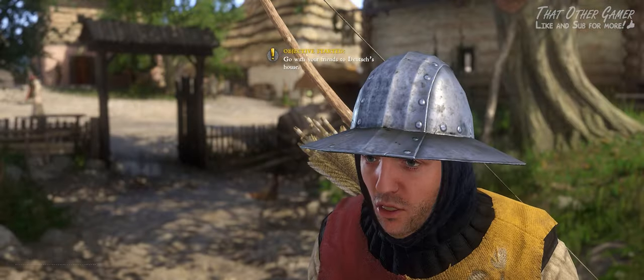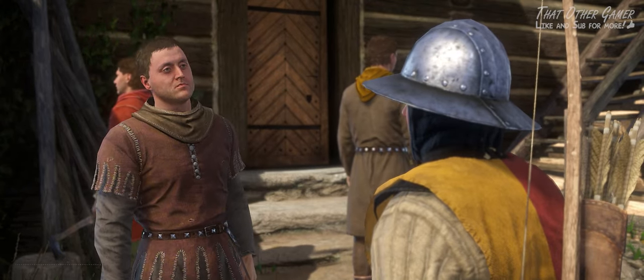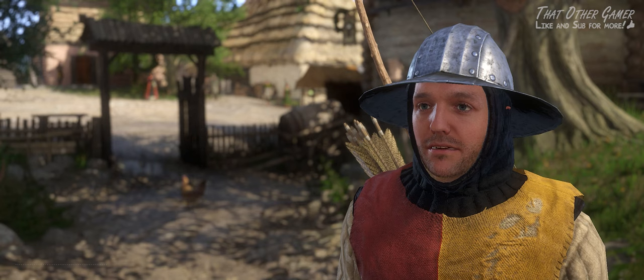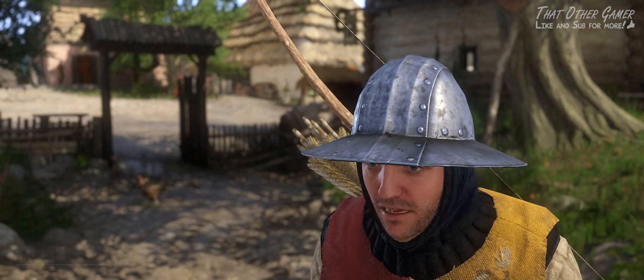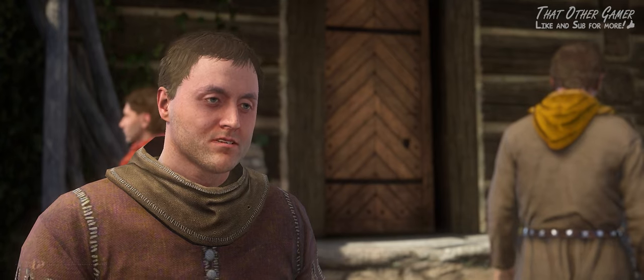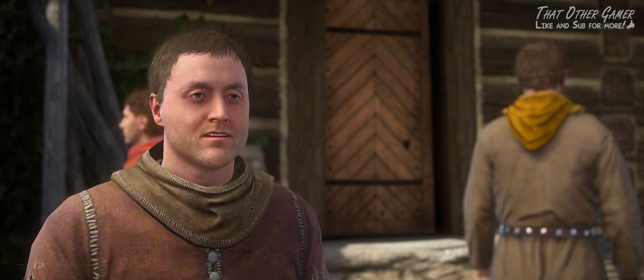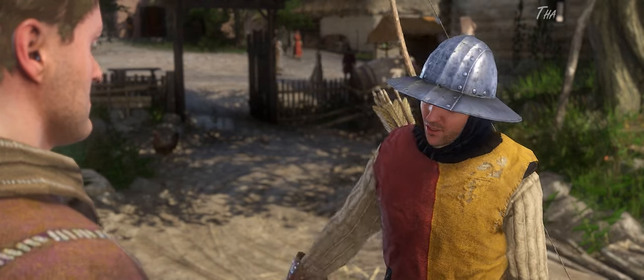Listen, there's this locked chest I need to get into. And only straight talk not good enough for you anymore? It's just that someone has something that doesn't belong to him and I want to take it back. If you say so — it's not skin off my nose anyway. I've got some lockpicks you can have, but if you get caught, you didn't get them from me. Yeah, never heard of you.